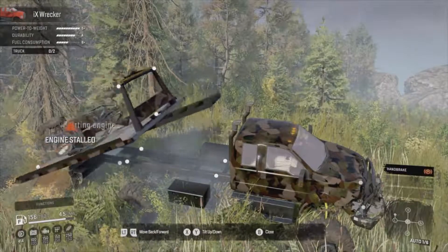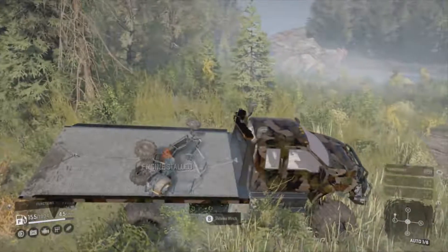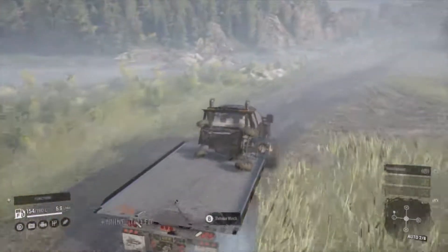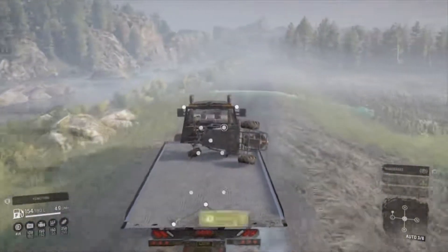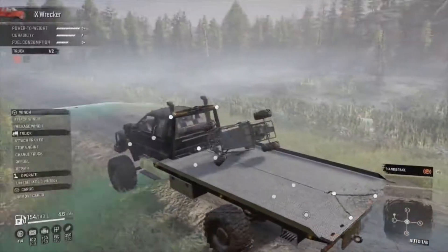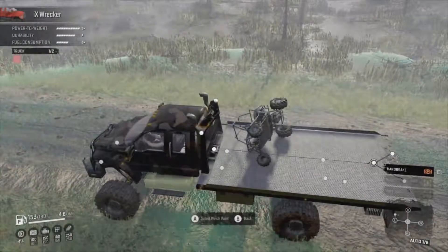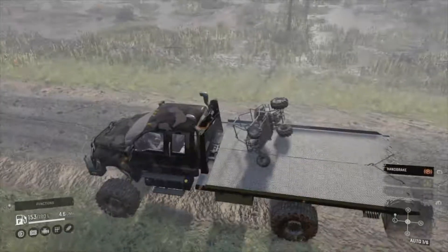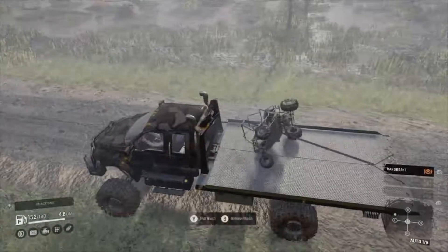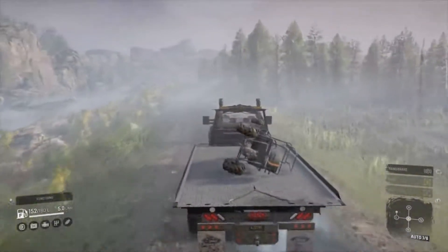Let's drop it down — handbrake off. Is that UF Dog going to stay there? It keeps telling me the engine's stalled because it's on its side. I can't pack it because it's not on its wheels, which is a bit of a shame. Let's try attaching the winch again — okay, it's not going to go back up. Never mind, it should stay there — it's a pretty big bed.